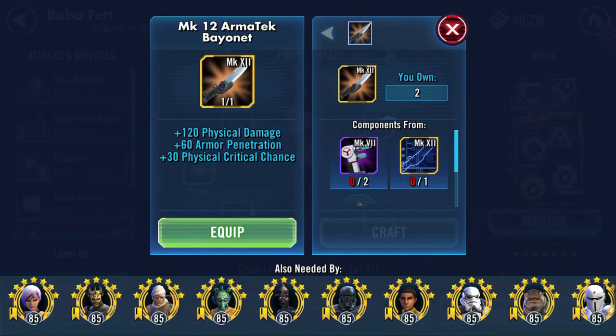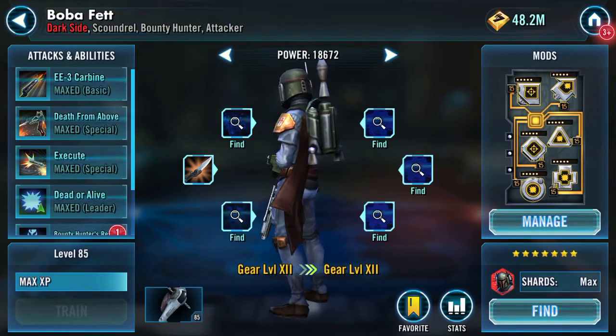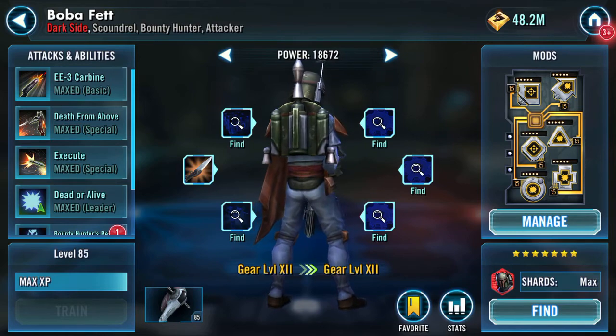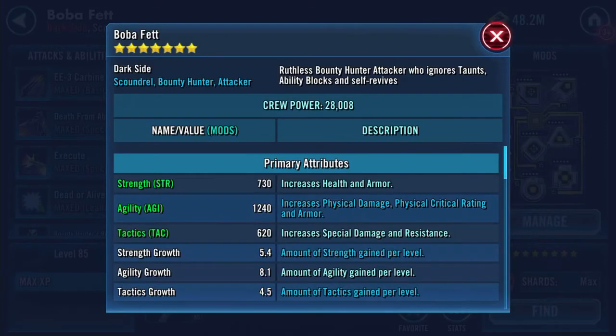I've got two of them! Let's equip one. That's 683 onto the galactic power. It's for him more than the ship, although obviously it does increase the ship's abilities.